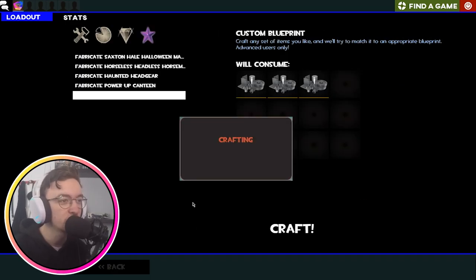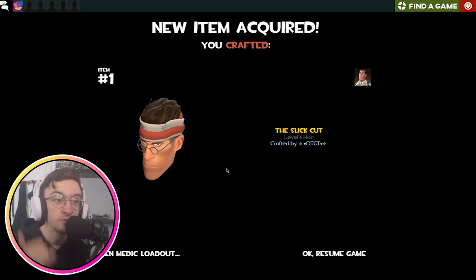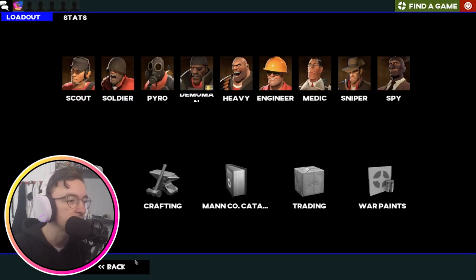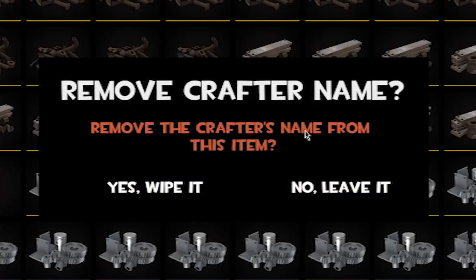In the Custom Blueprint, you just do one refined metal, two refined metal, three refined metal, and then press Craft. So this is our first hat — what are we going to get? We got the Slick Cut for the Medic, very nice. Also, all items will say 'crafted by' and then your username. You can remove that — if you go here and hit Restore, it'll get rid of your name.